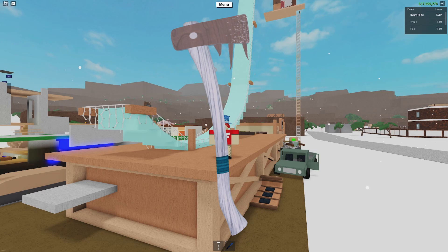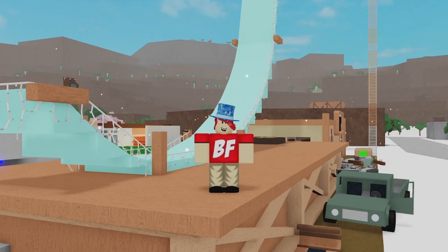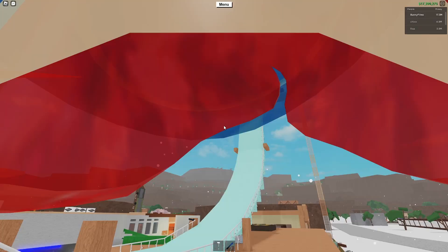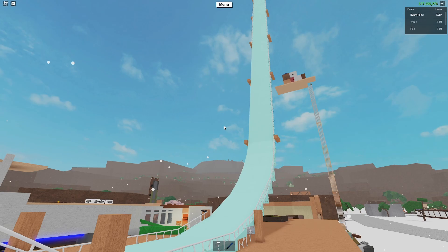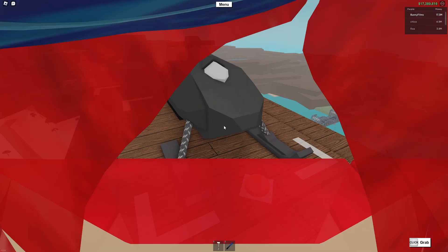Today we are checking out the newest axe added to Lumber Tycoon 2 called the Frost Axe. Added as a present during the 2022 Christmas event, it is no longer sold in stores and you can only get this axe from other players. As the name hints, the Frost Axe deals the most damage to Ice Wood and has a quick chop rate. It isn't meant to be used for chopping any other wood because it does less damage. I actually need to get some Ice Wood to expand the slide behind me, so let's head out to the snow biome with this brand new axe to show you why this axe is so great.